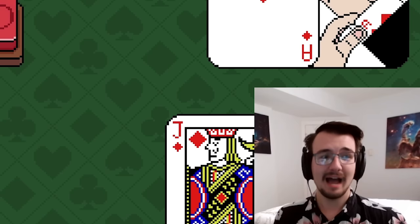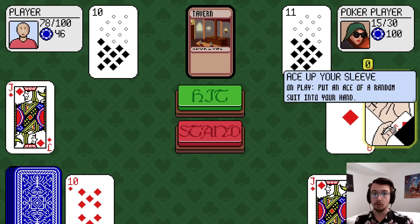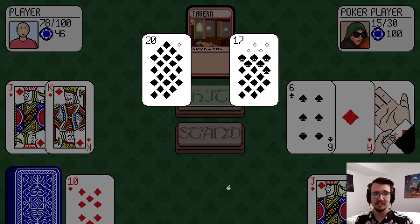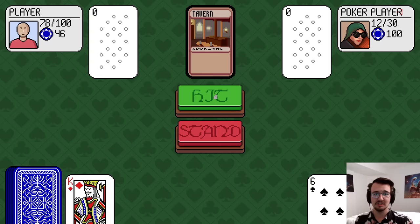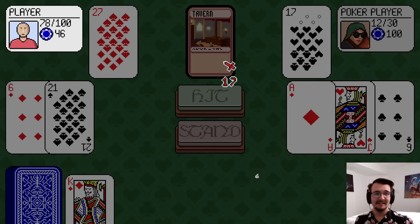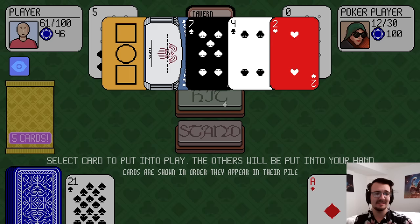I would have busted, so I'm glad I did that. Ace up your sleeve — he just gets an Ace of a random suit. I got 20, so I'll stand. More damage to this poker player. 6-6, there's the 21. I'm taking his hit — 17 damage to the face.